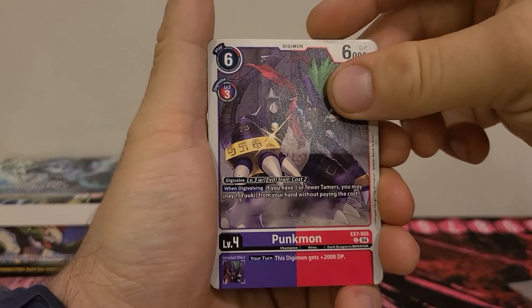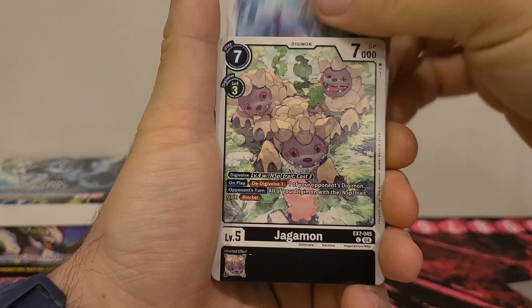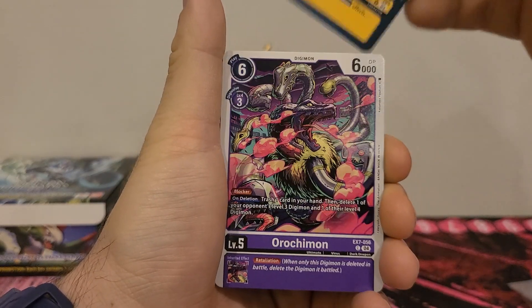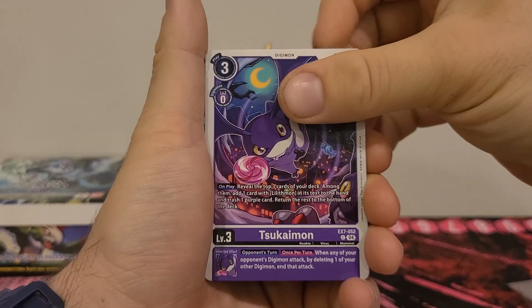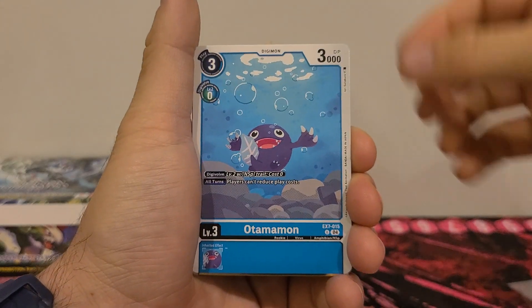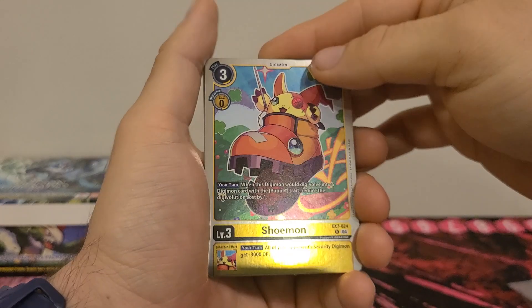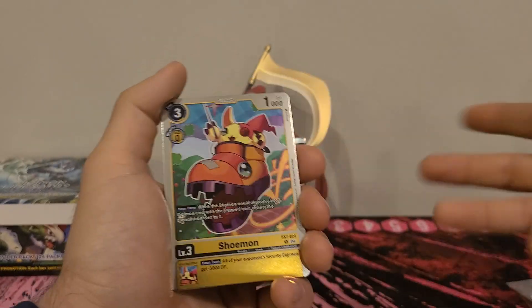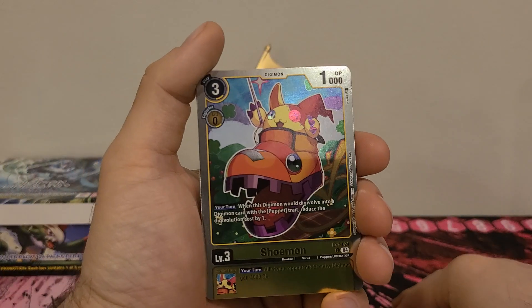We got Punkmon, Sorceramon, Jagamon, Wonderstomp, Orochimon, Piximon, Tsukimon, Fluffimon, Otamamon, Loudmon. We got Chumon — I think this is the fourth one, which is great. Because, like I said, I do want to try and build a deck, or I guess modify the other starter deck.